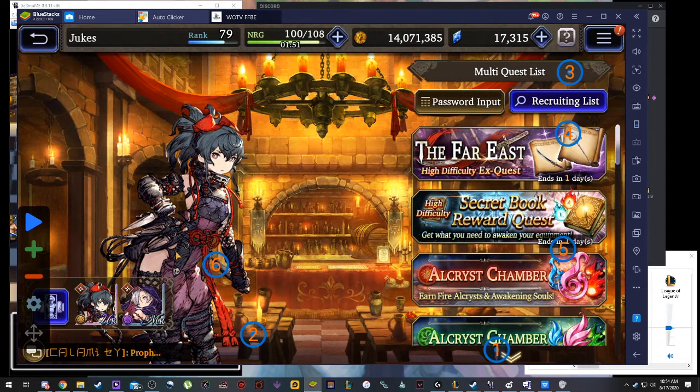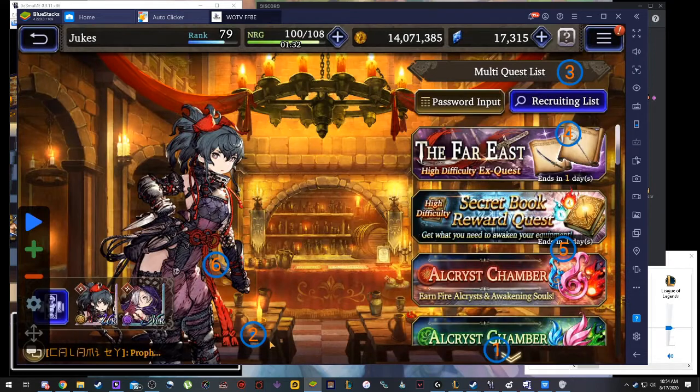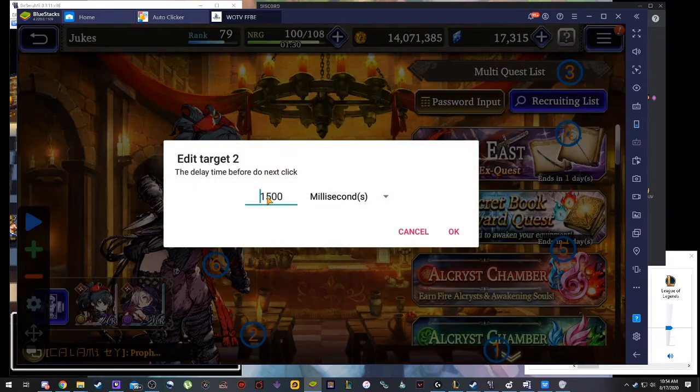So to do this I set up six targets. The first target will be on embark and I have that set to 1500 milliseconds. The second one is going to be on friend cancel and I also have that on 1500 milliseconds.